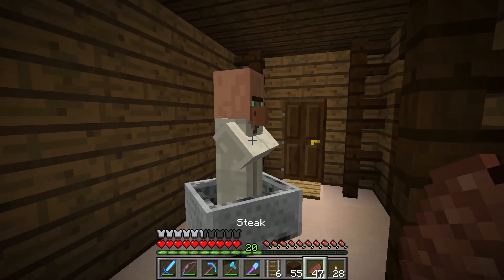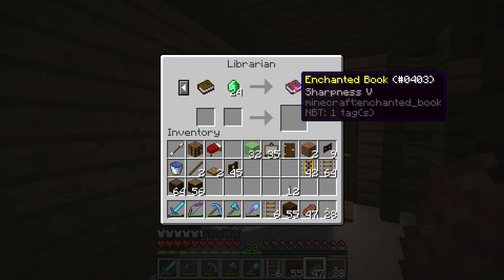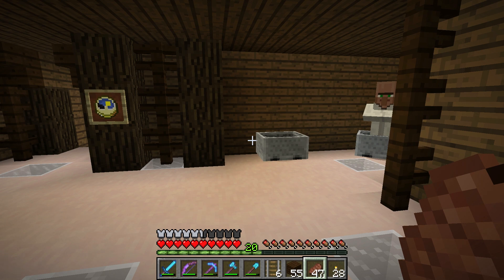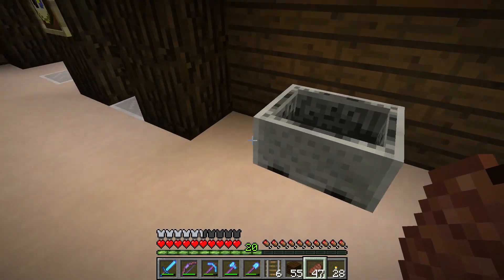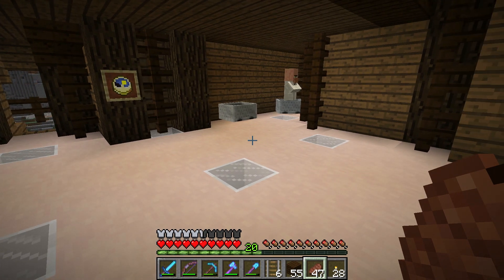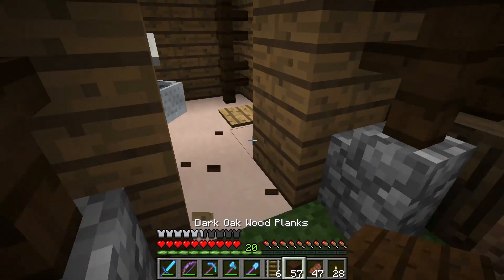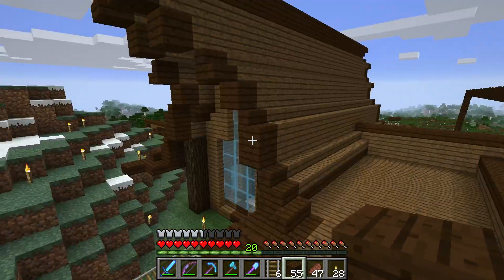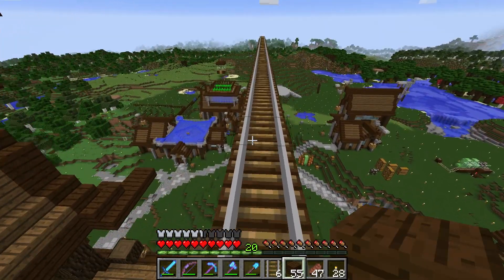This is interesting — this guy's here now, our Sharpness 5 librarian, but our Silk Touch guy is gone. I think just in the time I was over there doing this, maybe a zombie came through and killed the guy, and we lost our Silk Touch book. Oh well, hey, stuff happens. That was such a nice trade — I can't believe I did that. Oh well, stuff happens.